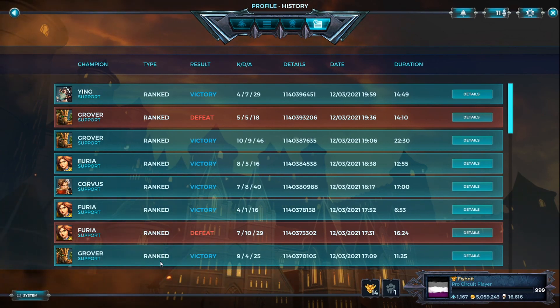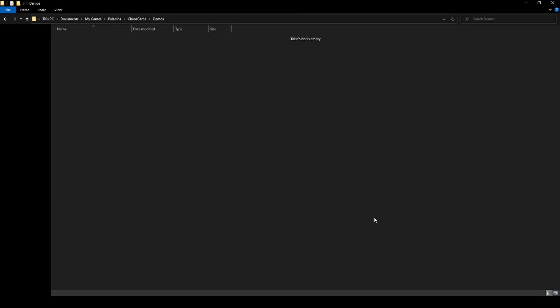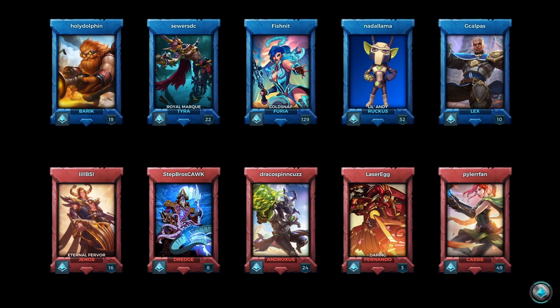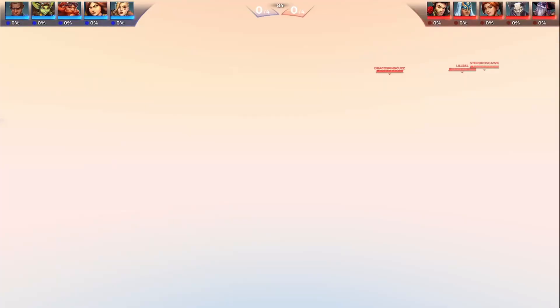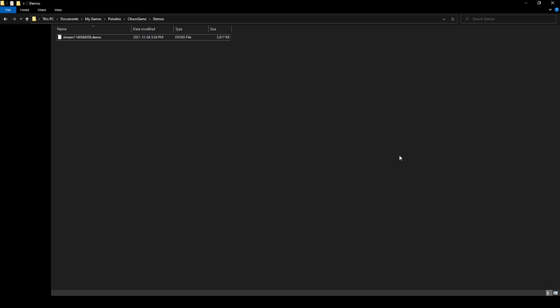Demos are a lot less known. Demos are basically replays that get saved as a file. You want to go to a specific folder path — here's mine right now with nothing in it. Go back to Paladins and replay a game by typing in the match/replay ID. It'll load us in, and then as soon as we load in, we can go back to the lobby. If we check the folder path again, there will be a .demo file there.